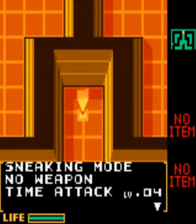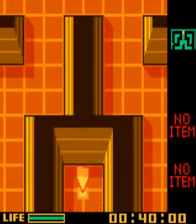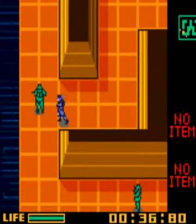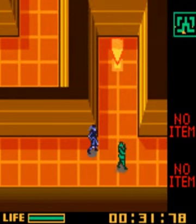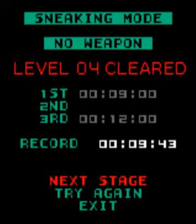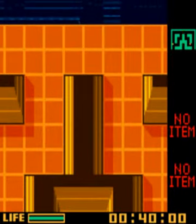Sneaking mode, no weapon, time attack level 4. Time limit 40 seconds. You can run past the first enemy, but it's tricky, so it's best to knock him out and you won't lose any time over it. Quickly knock him out because you have to wait for the other guard anyway, so it doesn't matter. We just had slightly more than 9 seconds there, so I have to do that one again. Let's try again - I do want first place on them all. This one is quite a tricky one.